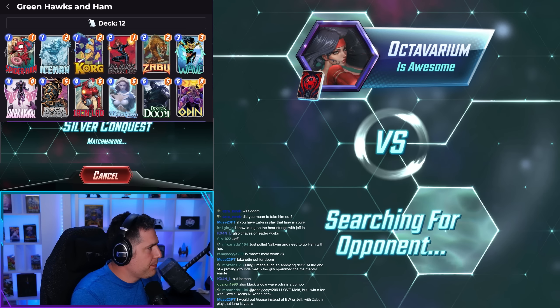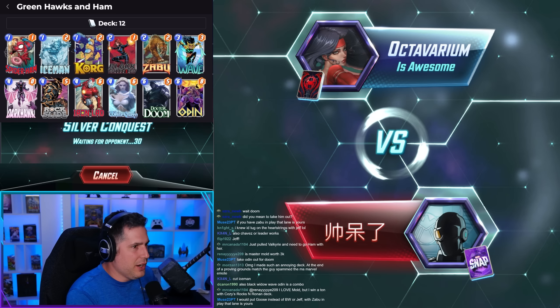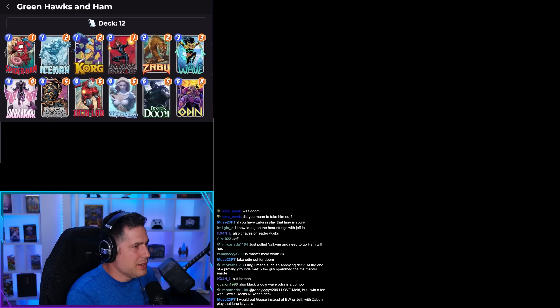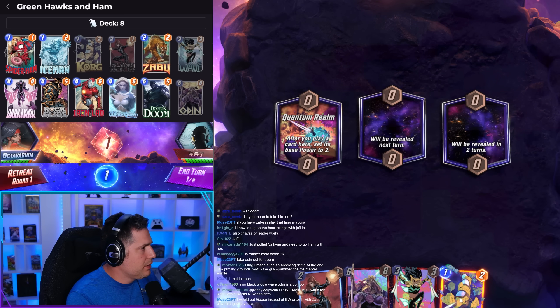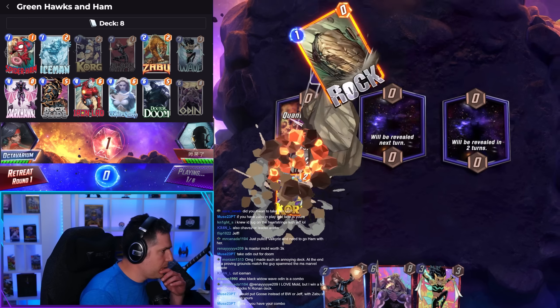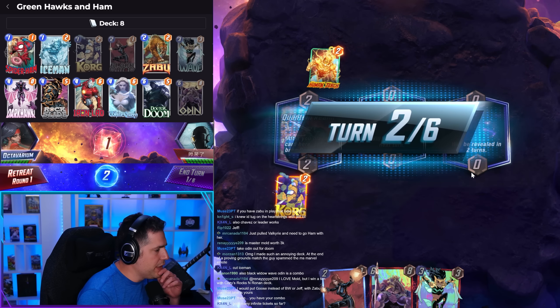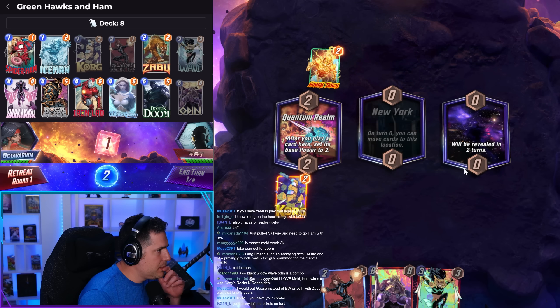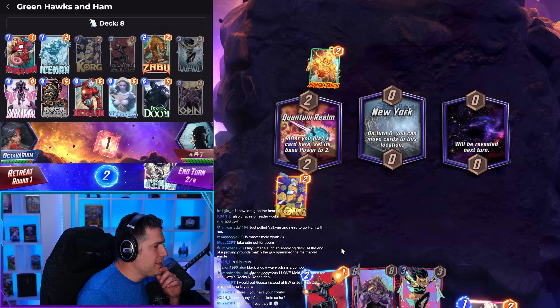We got ourselves a Spider-Ham and a disrupt style deck — we're gonna be taking some chances here. We're skipping out on a five-cost. What we're trying to do is go with the Wave plus Spider-Ham on turn five. This feels okay, we can just Korg here. Alright, so it's a move list.